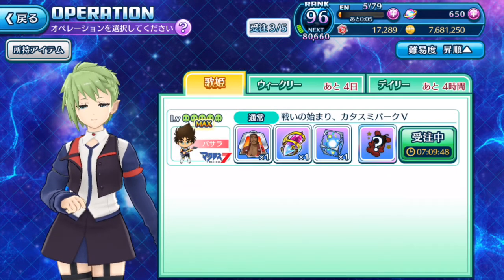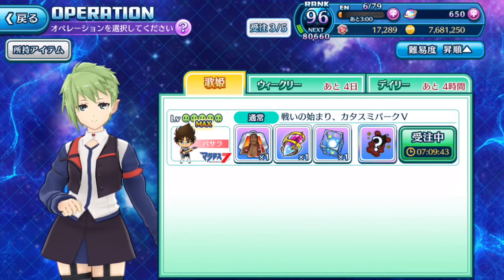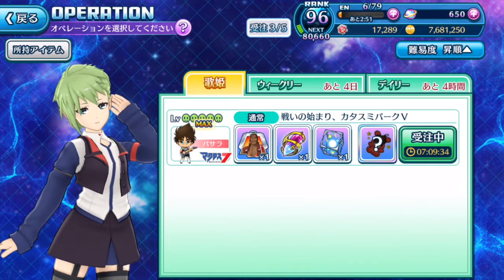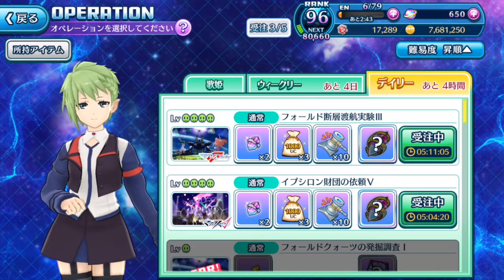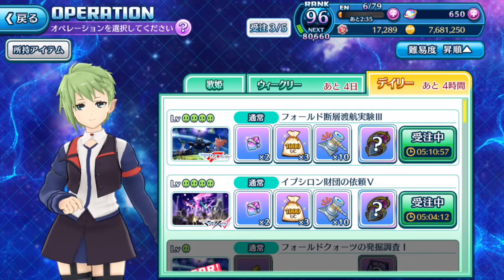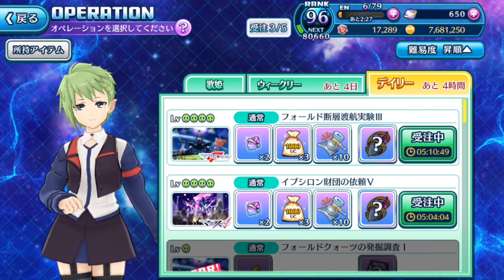For the Utahime Valkyrie operations, sadly I even powered up Basara to every single level just to see whether those operations give the seal — but all difficulty levels of the Utahime operations do not give the seal. Please take note of that. Every day you only have a certain amount of daily Valkyrie operations, so make sure you grind all of them to get the maximum quantity of seals available for your Valkyrie tune-up.